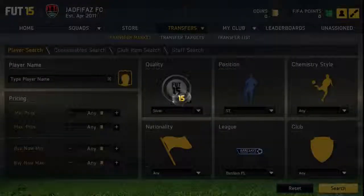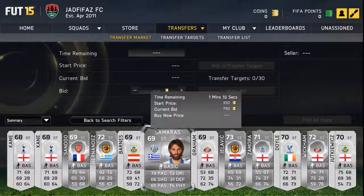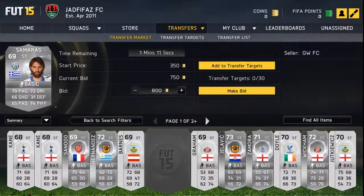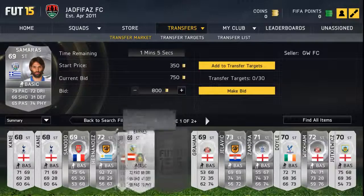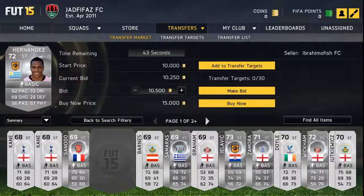For strikers, what you're going to want to look for is pace, shooting, and dribbling. Samaras — a newly transferred player — 79 pace, 74 physical, 72 dribbling. He looks decent at 750 coins, he'll probably be twice that by the time the game's out. Abel Hernandez is expensive already with 92 pace — this guy will be an absolute ton when the game drops. If you've got the money, I'd definitely recommend signing him and keeping him in your club until the game is released.